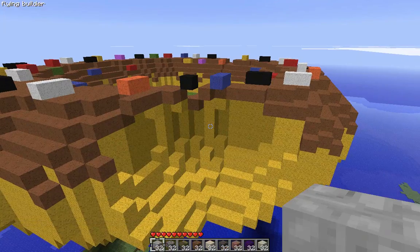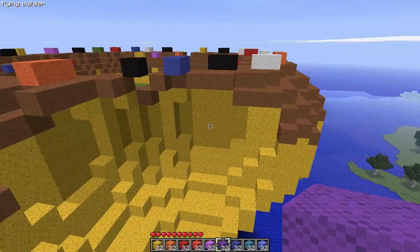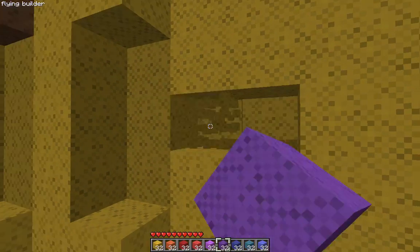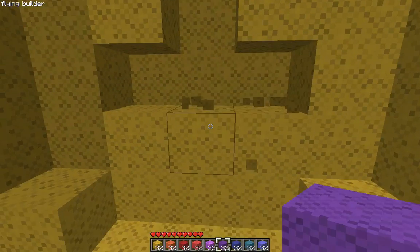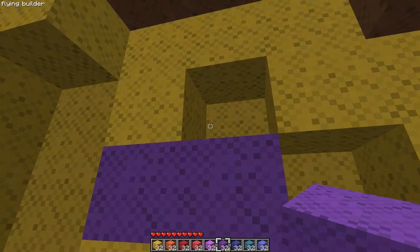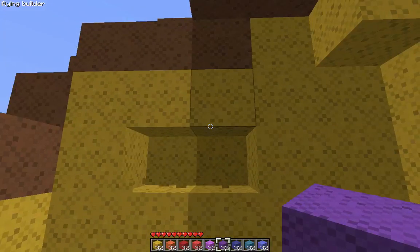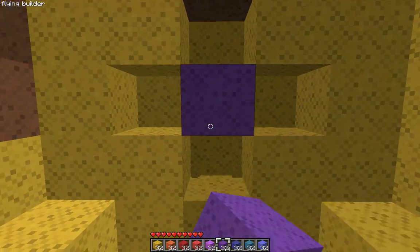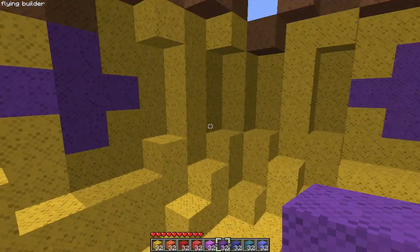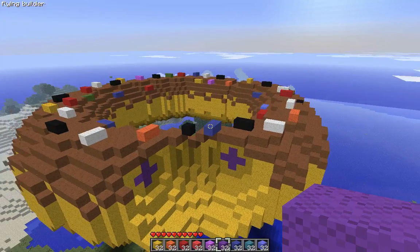If you want, you can get some jelly — maybe this color, I'm not sure — and pack some jelly in there. If you want your donut to be jelly-filled, I don't think chocolate jelly-filled donuts exist so that might be a problem. You can have it leak out too like in my other one.